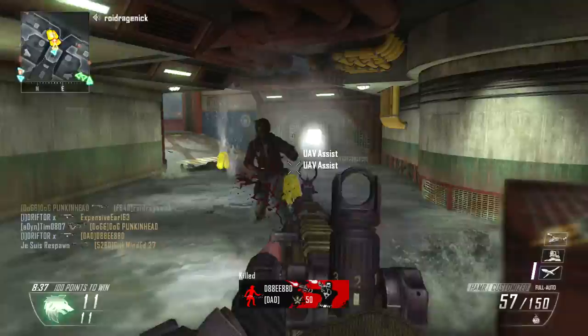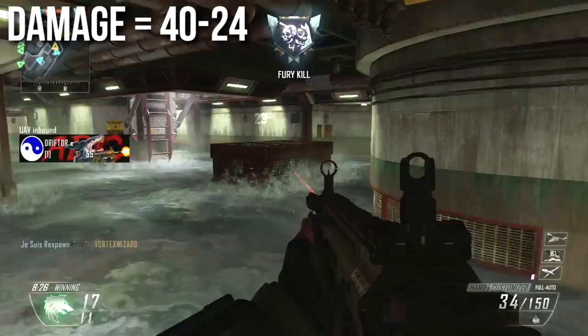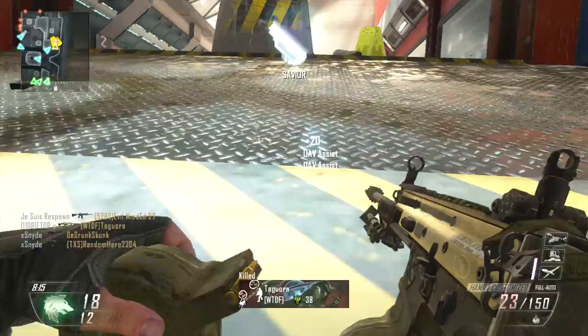Starting with damage: it deals 40 damage in close quarters combat, decreasing down to 24 at longer range. The damage profile means it takes somewhere between three to five shots to kill depending on distance and where you're hitting them. This is very common for the light machine gun class — all LMGs share this exact shots-to-kill profile.